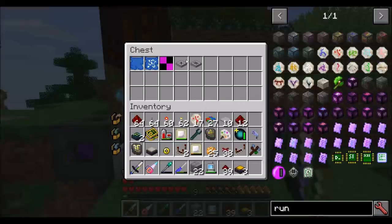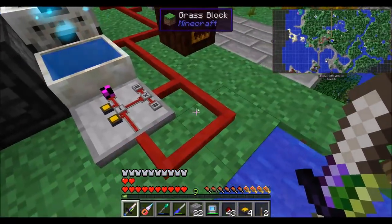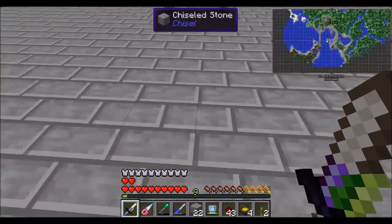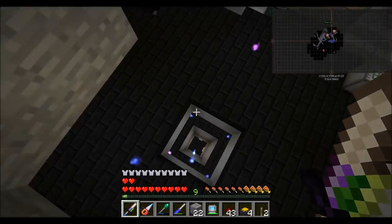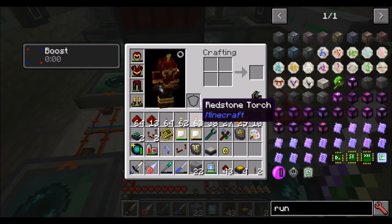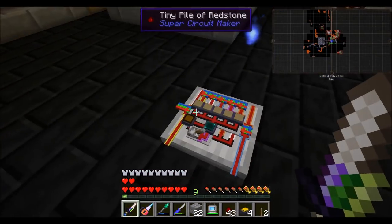There we go, sweet! And now I have to run. So I think we're going to wrap up the episode here. Definitely cool — I want to play more of Super Circuit Maker, I just have to come up with some cool stuff to do with it. I'm thinking the endogenic generator like Soren has — I want to get into making one of those anyway. It's a really good use of Super Circuit Maker because it requires a lot of complex redstone circuitry. All of this is actually a functional process and it's doing what it's supposed to be doing. So cool — alright, but we have to go now. Direwolf20 is signing off, hope you guys enjoyed the episode, take it easy.